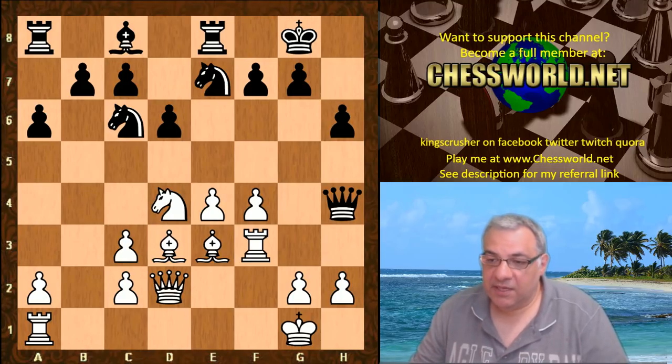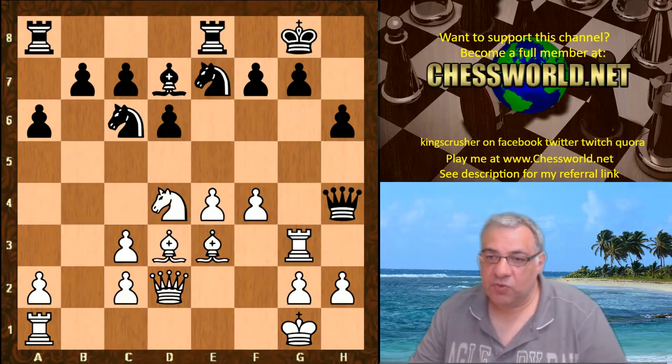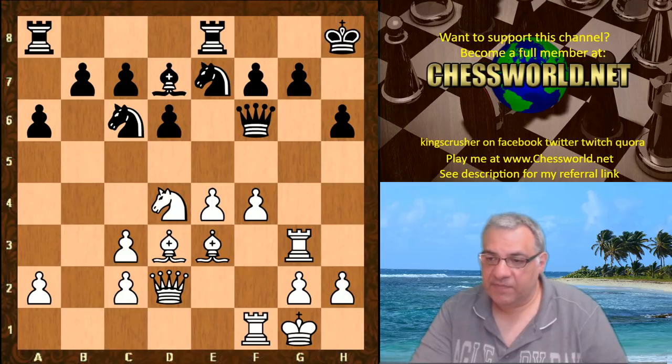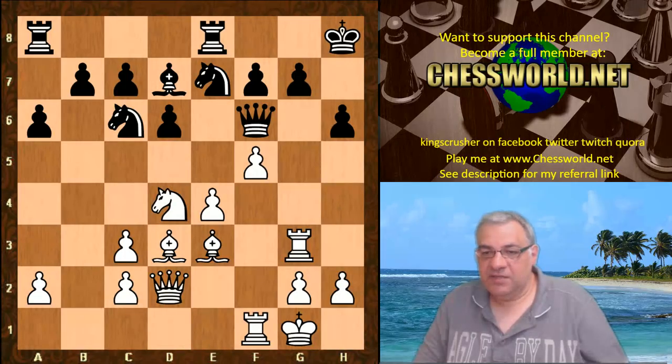Rook f3 - a standard rook lift - it's a nice preliminary to try and break down the opponent's king position. Bishop d7, Rook g3 - the pawn is pinned here, and of course f5 would mean Bishop takes h6. Then Queen f6, Rook f1 - building up the pieces to the optimum before any break. King h8, f5 - and now black is pretty helpless in this position.